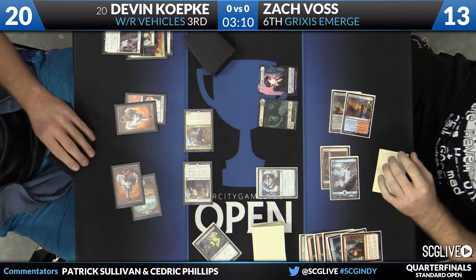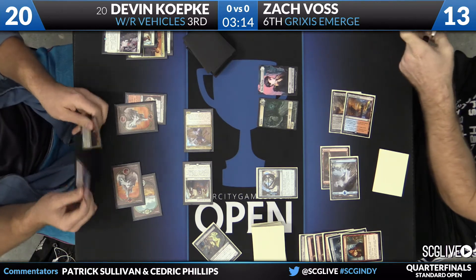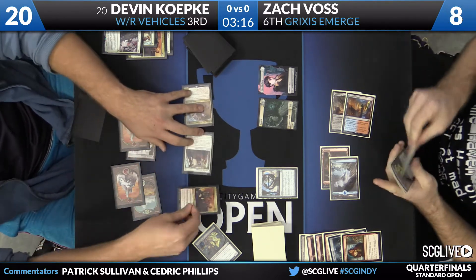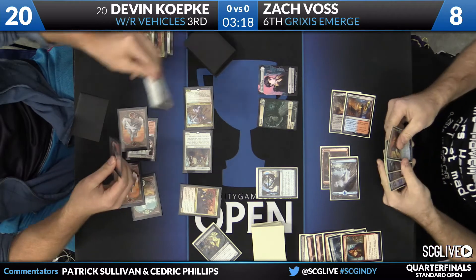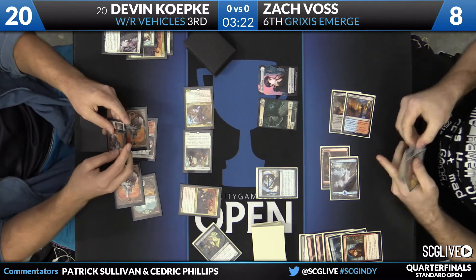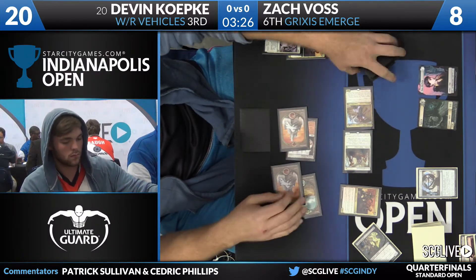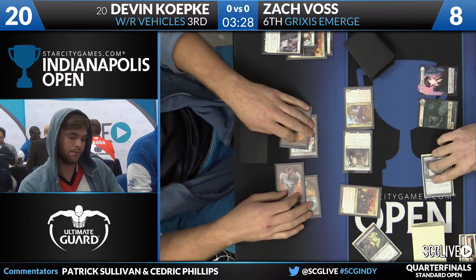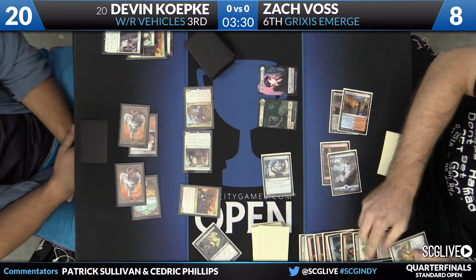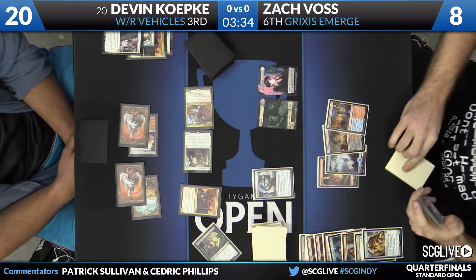Looks like Koepke is getting aggressive. Remember, that Toolcraft Exemplar is a two-toughness creature. Follow-up with the Veteran Motorist, which is also two toughness thanks to Depala. Scry two — Selfless Spirit and a Mountain. Devon might have some interest in that Selfless Spirit. Put that on top and pass the turn back. Timepiece turns over two cards: Scrounger and Evolving Wilds. Now Voss will draw, picked up an Evolving Wilds for the turn, and also has a copy of Prized Amalgam in hand.